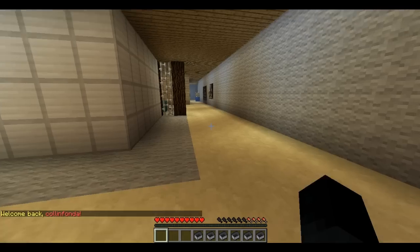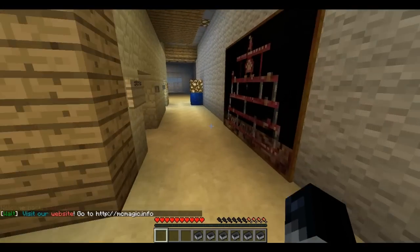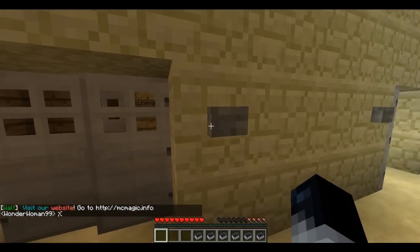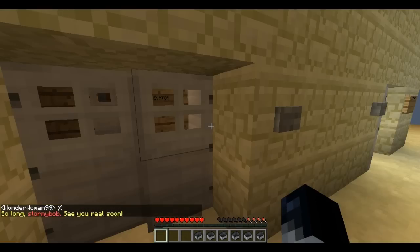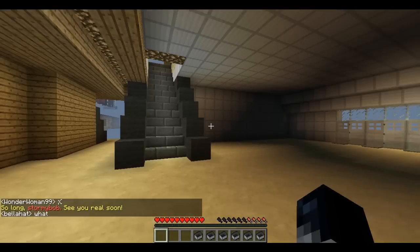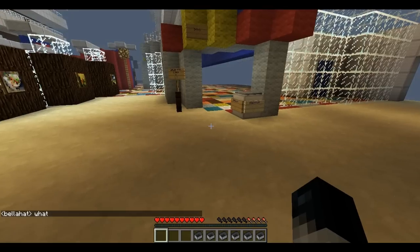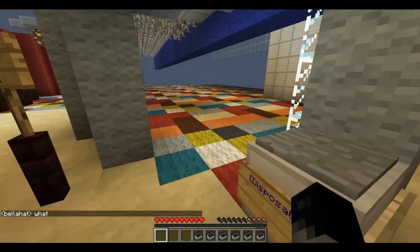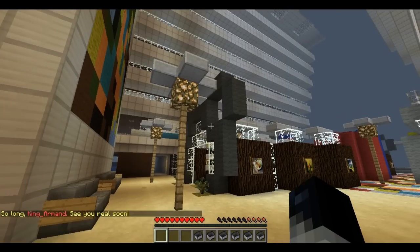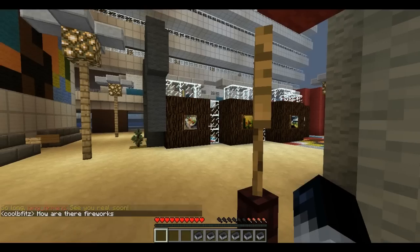There should be an elevator. If I'm right, there should be an elevator at like at the end of this hall. Yep, this is perfect. He made the elevator too. This is just amazing. And in the back there should be a water park. It's been a little while since I went last time to the Contemporary Resort. This is quite amazing though.